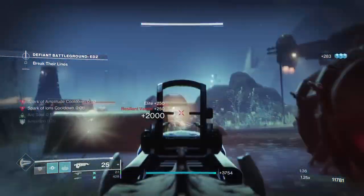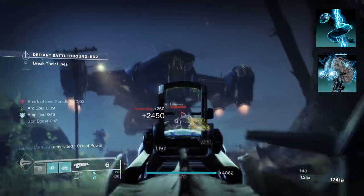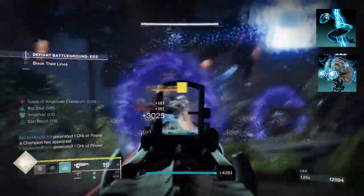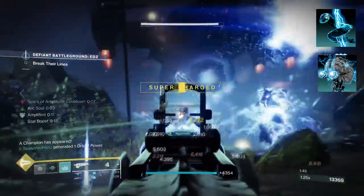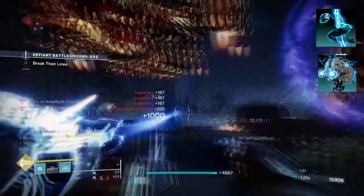To start, you're going to want Arc Soul, where casting your Rift will grant you and allies an Arc Soul. While Amplified, your Arc Souls fly faster. Then you want Electrostatic Mind, where defeating a target with Arc abilities or defeating jolted targets creates Ionic Traces. Collecting Traces makes you Amplified.